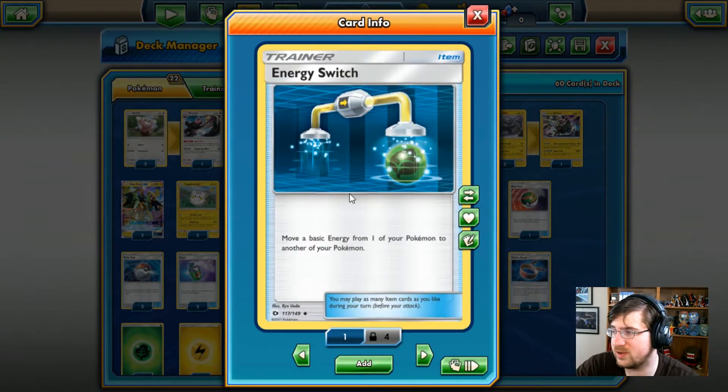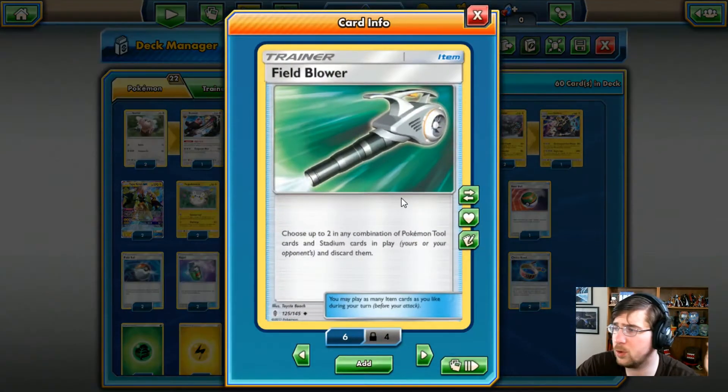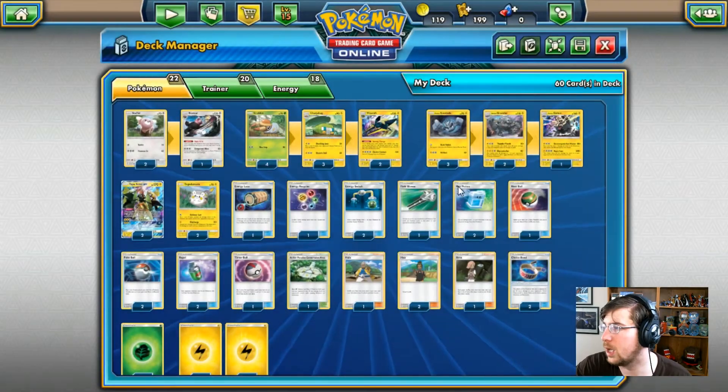We have some Energy Switches — move a basic energy from one of your Pokemon to another. We have the Field Blower: choose up to two in any combination of Pokemon Tool cards and stadiums in play and discard them. We have a couple Max Potions, which works well with Tapu Koko — you switch one in, if one's in the active position taking damage, you bring in the second one, take all the energy, bring the Tapu Koko back to the bench, and Max Potion it. So it should be ready to go again.